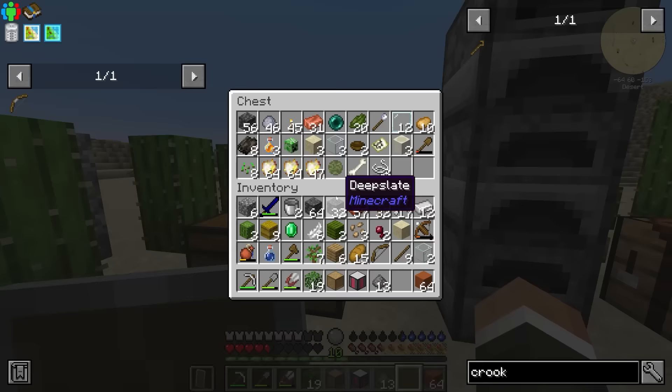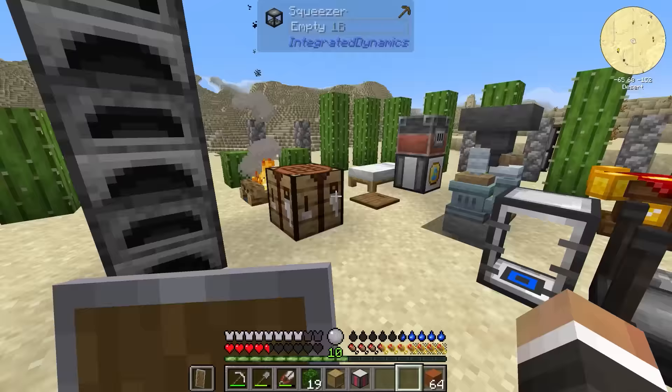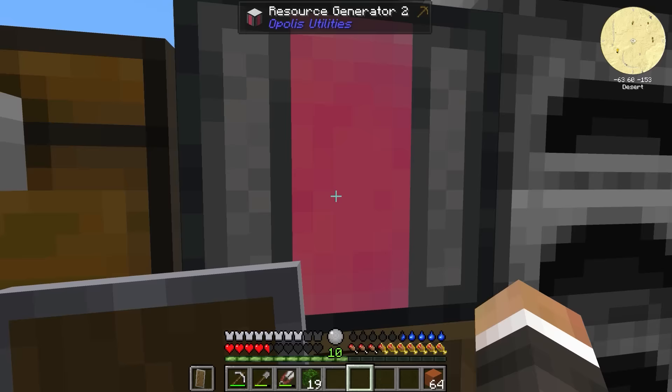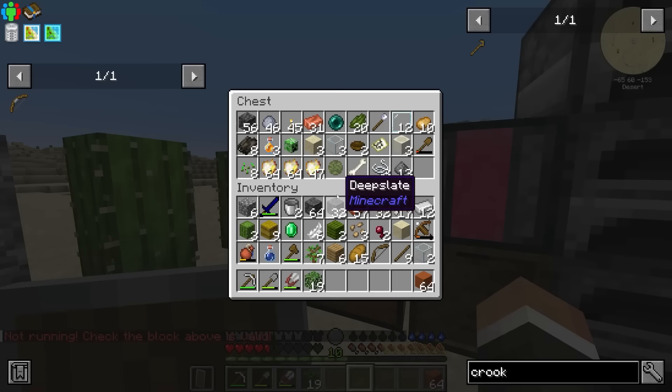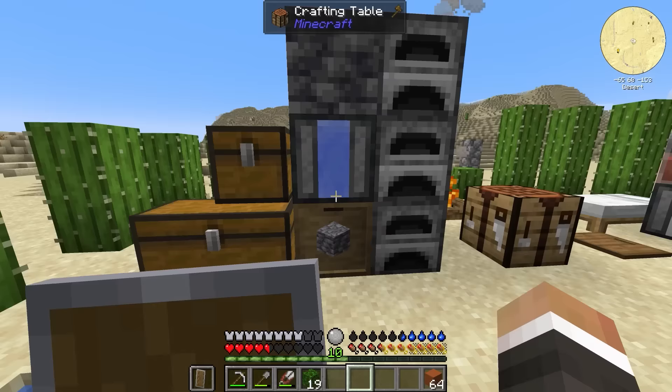We now have basically a way of making as much string as we like, which is going to be very useful for making more arrows, bows, or completing quests. Now that we have the storage drawer, let's get the resource generator up and running. The storage drawer goes down, the resource generator Mark 2 goes above that, and then the block we want to generate goes on top.